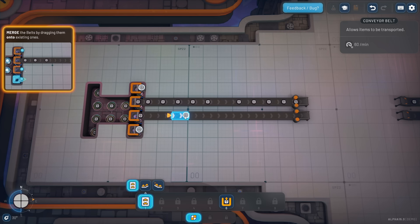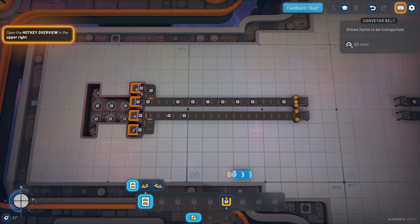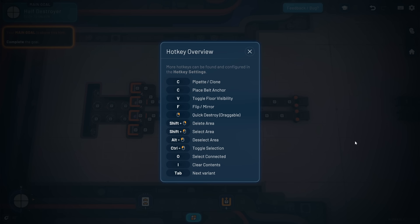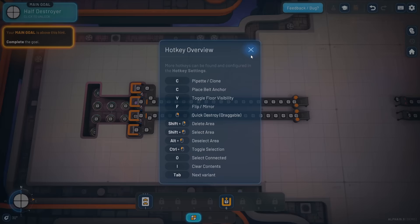It will follow the example they've got there - just a click and a drag where I want it. Open the hotkey overview in the top right of the screen. The C key is kind of cool - this allows us when we're dragging belts out to put a kink in the belt where we want it. We're going to get toggle floor visibility and flip, which are awesome in factory games.